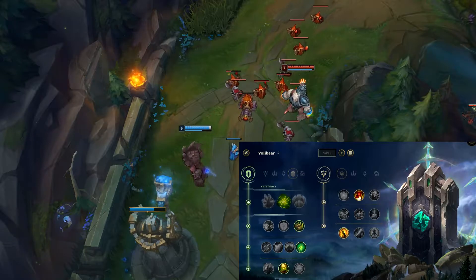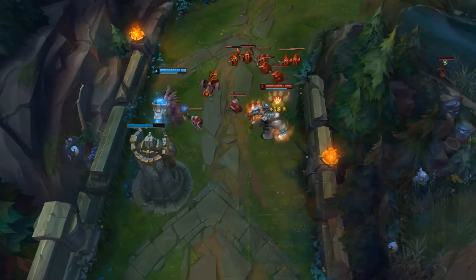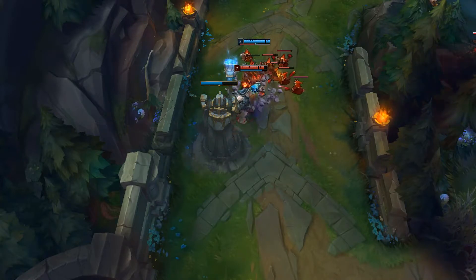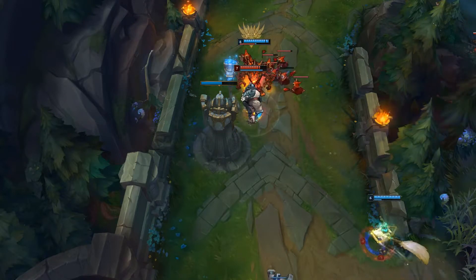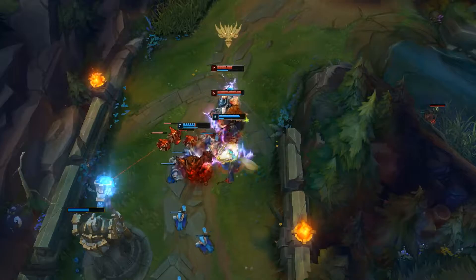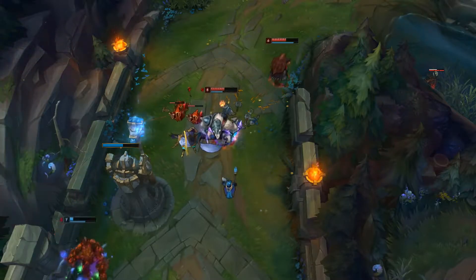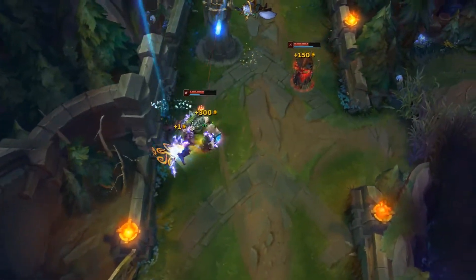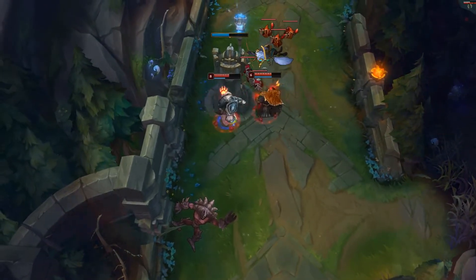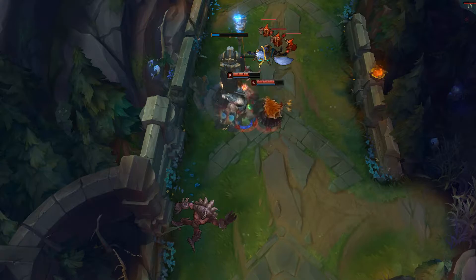As for our secondary tree we go into Precision, and here we grab Triumph and Coup de Grace. You could also grab Last Stand — it really depends on the matchup — but Triumph is really good on Volibear because it gives him a lot more HP in fights if you get assists or kills, and Coup de Grace helps you finish off kills with your W damage based on the enemy's missing health. You could also go Last Stand if you play a very bloody lane where the enemy is going to do a lot of damage to you so you will be low HP most of the time, but Triumph is a must for Volibear in my opinion. The reason you take Precision secondary is that you get the extra attack speed, which works really well with Volibear's kit overall.